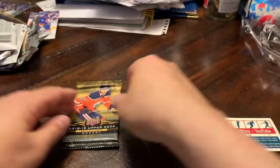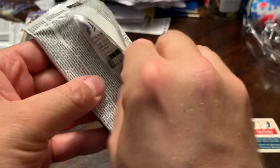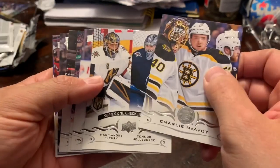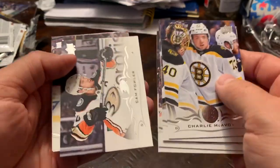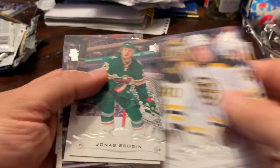Last pack — looks like an all base pack. Charlie McAvoy, checklist, Brock Boeser, Jones, Brendan. Yeah, all base pack. I think I'll keep the Brock Boeser though.